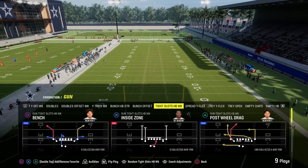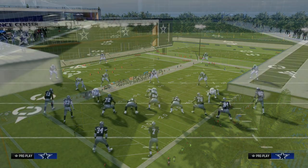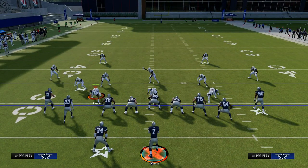Today we're going to be talking about the trail concept. This comes out of the Tight Slots Halfback Week formation, and the play we're going to look at is Mesh Spot. The trail concept is essentially a variation of a slant, post, or shallow concept.